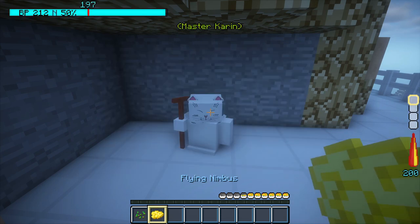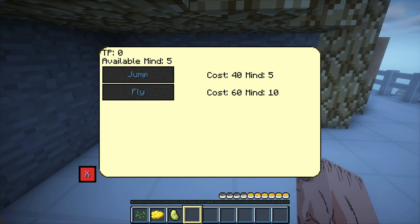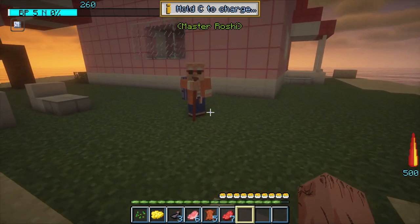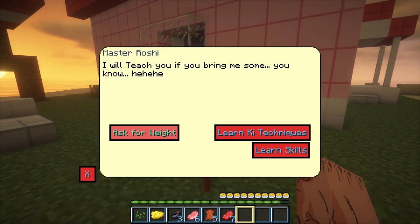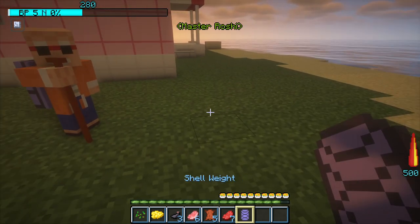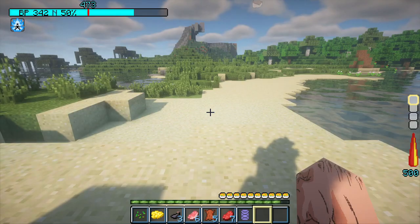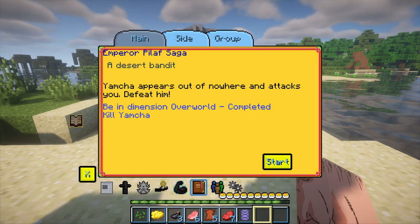He gave us the Flying Nimbus, which would increase the speed at which we could finish the first mission. In order to complete the first mission and start our adventure, we need to find Master Roshi, and his house only spawns on the ocean. Luckily his house didn't spawn too far away and we were able to find it fairly quickly. Next up was our first fight, and our opponent was none other than Yamcha.